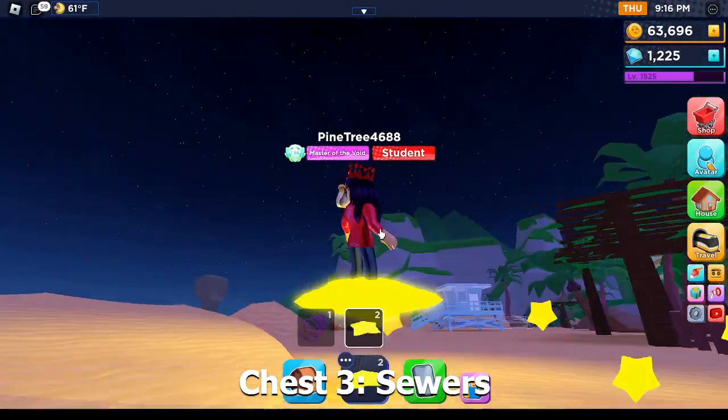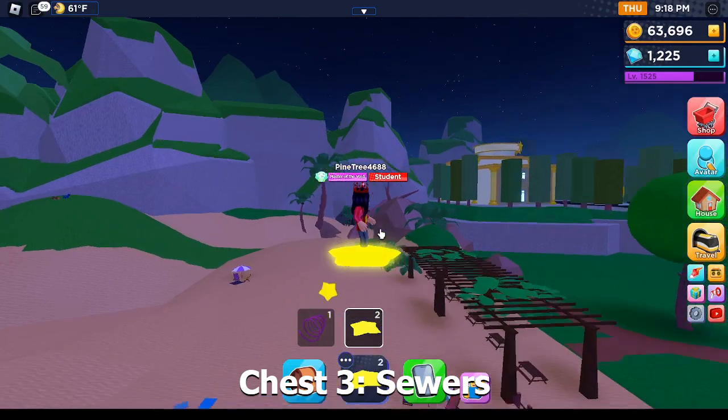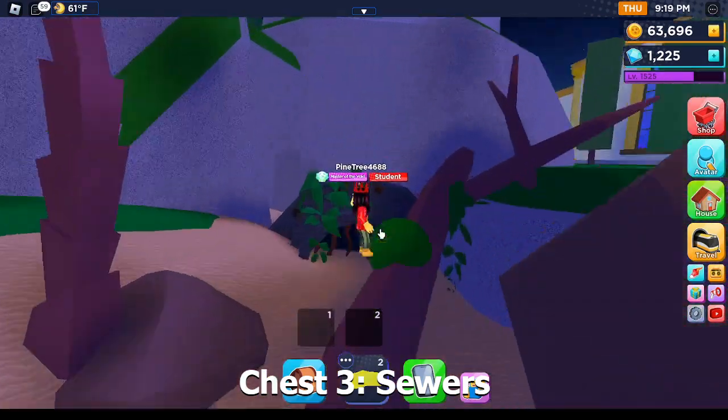Now the third chest is located in the sewers, so again you can access this one from the beach. You just go over to this rusty little gate here.